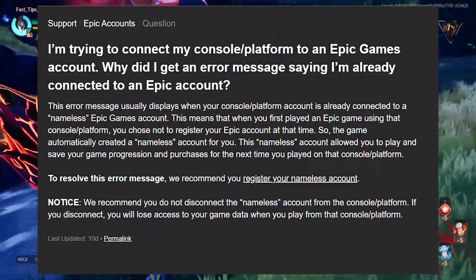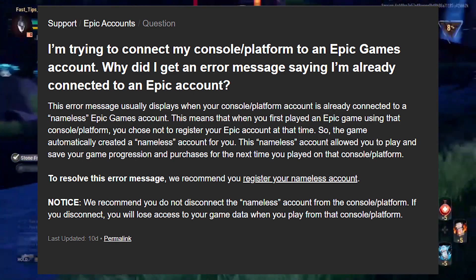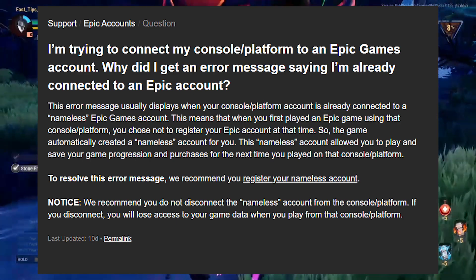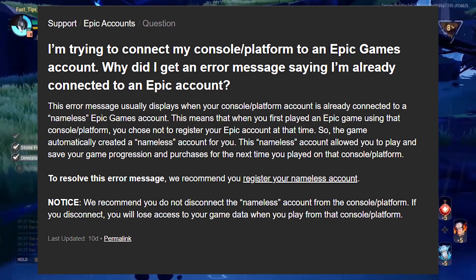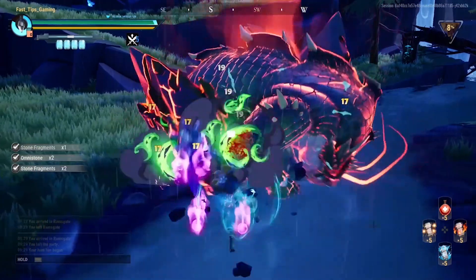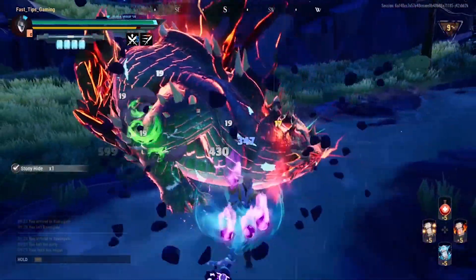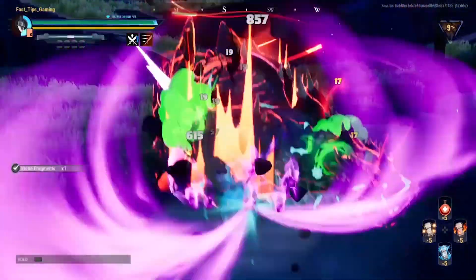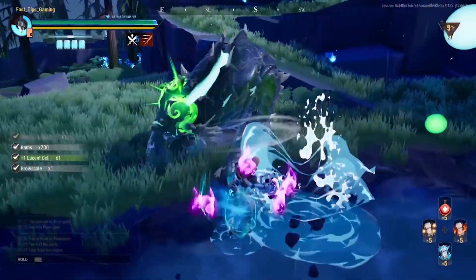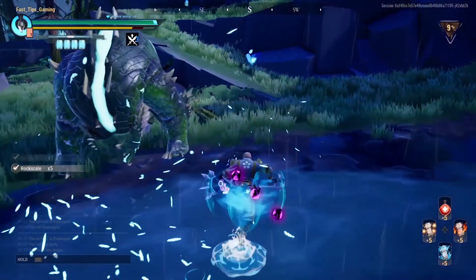When I went online to create an account myself, I should have clicked the PlayStation symbol if I was gaming on PlayStation, the Xbox symbol if I was gaming on Xbox, and the Nintendo Switch symbol if I was playing on the Switch. This is the only way to properly link your account to your Epic Games account. Do not disconnect your nameless account from your console account now or in the future, or you will lose all your purchases and save data.